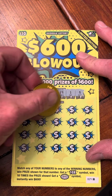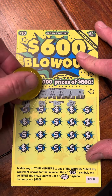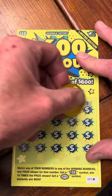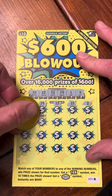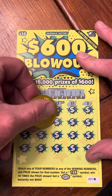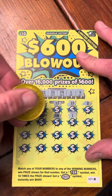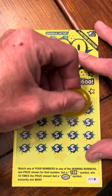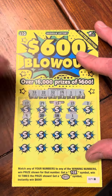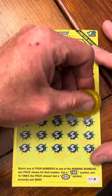Calling numbers: 29, 13, 23 — one off — 2, 9, 20, 18. Then 1 — look at that folks, we went back to back! No way — hey, we got a 10x symbol!